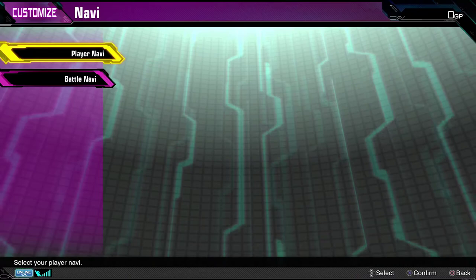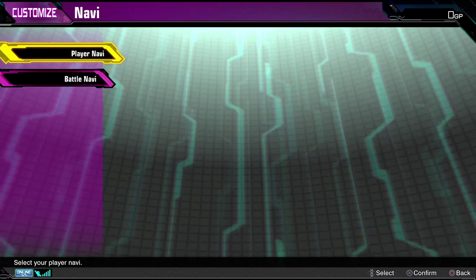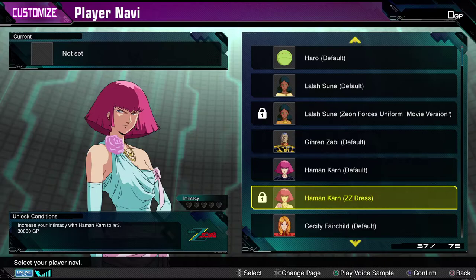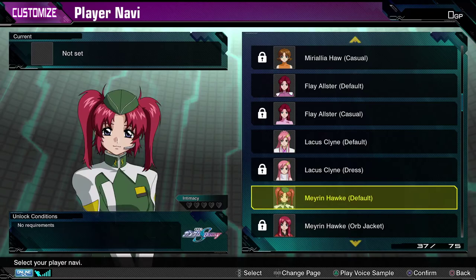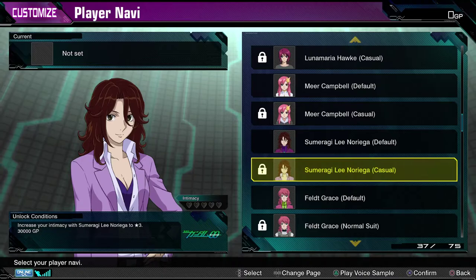From there we get into the Navis. Now we have all of the options for Navis. If you watched the demo version, there's not that many new additions. However, I'm on Karn in Address — that's new. I don't remember which other new ones we have, but we'll just keep going down the list. I don't think we got this casual Zumuragi before, which is very cool.